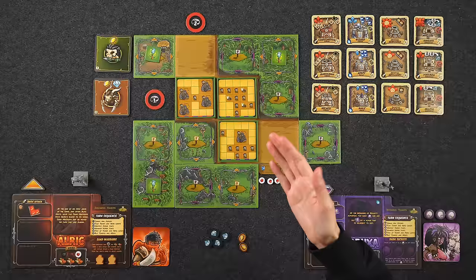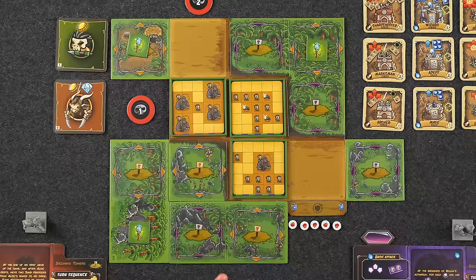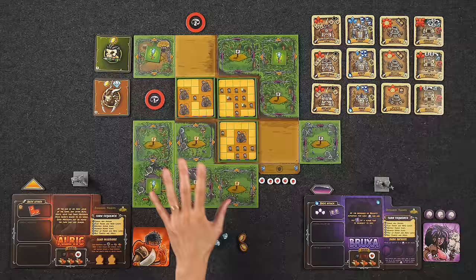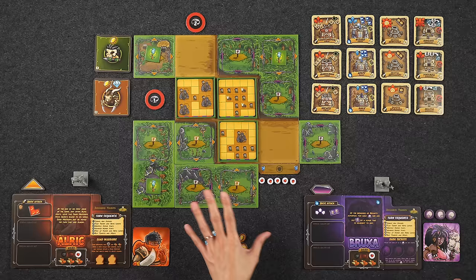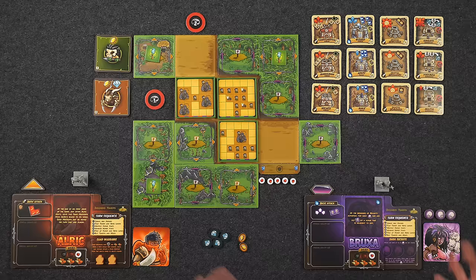We're all set up here for a two-player game of Kingdom Rush Elemental Uprising. This is a tower defense game, so over the course of the game we'll have hordes headed towards our kingdom trying to destroy it. As heroes, our job is to build various towers on our building sites in order to attack the hordes. Each scenario works very similarly since this is a campaign-style game with a total of 12 scenarios. Today we're playing scenario one — the specific scenario rules we'll discuss right before the playthrough, but for now here's a general overview of how the game is played.